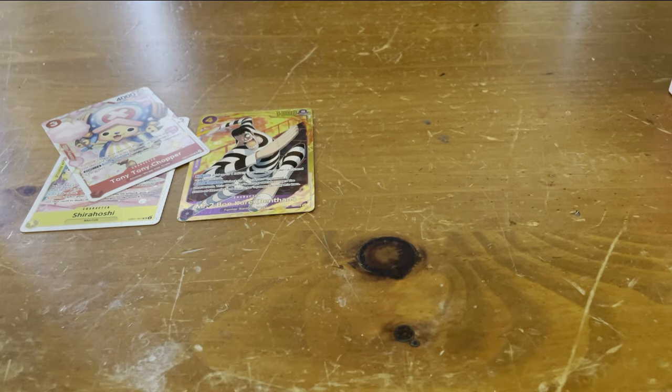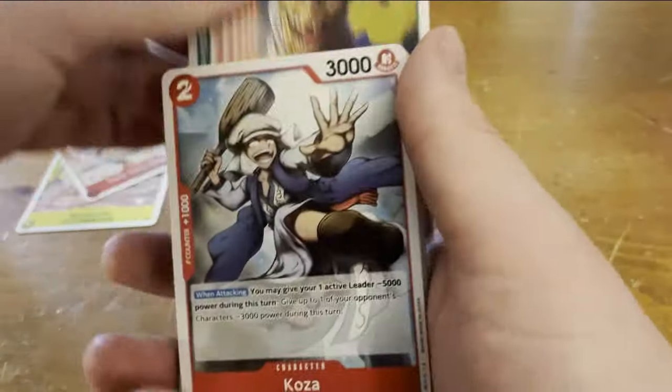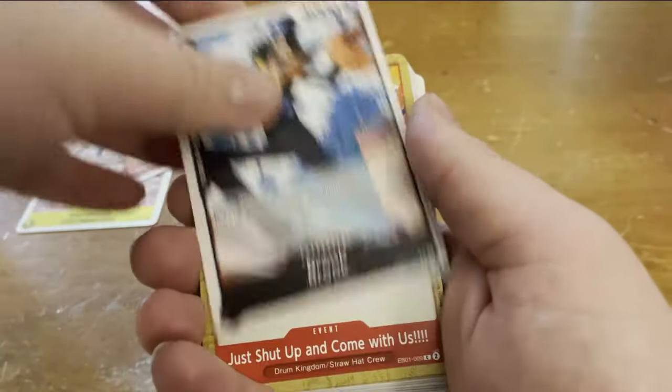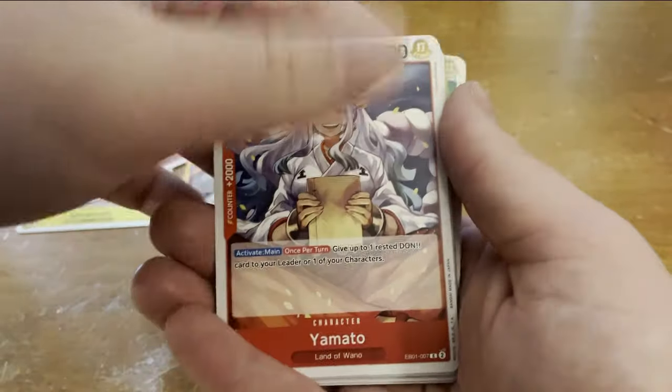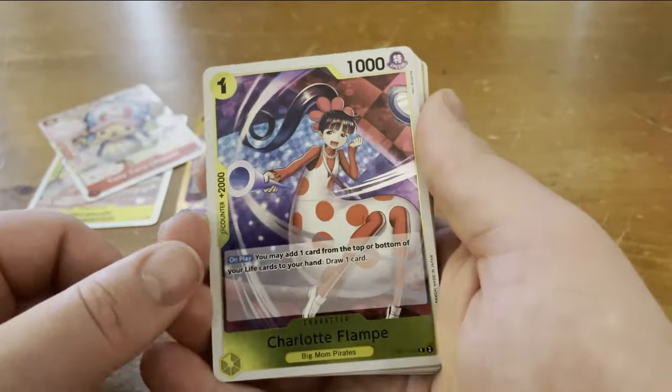I'm excited to pull the leaders out of this set. I'm hoping to get an alternate leader — I do enjoy collecting those more than anything else. If I get an alternate character, that's cool, but not all of them I'm guaranteed to use. I do love switching up different leaders. And there's Wampe — a very good card if you're playing Black-Yellow Luffy and such.